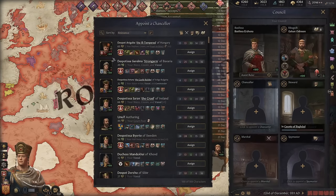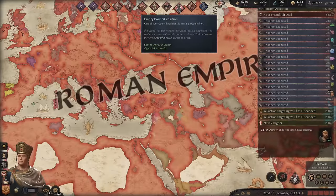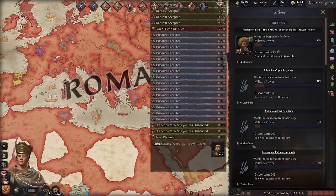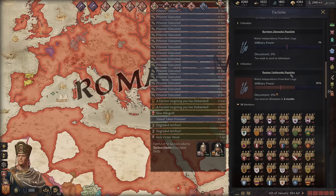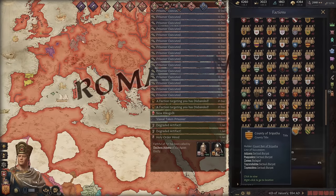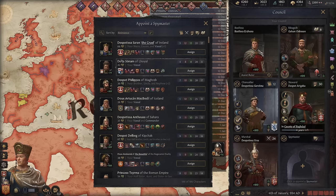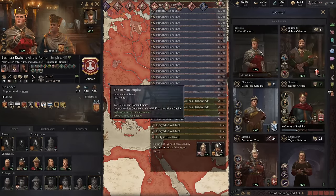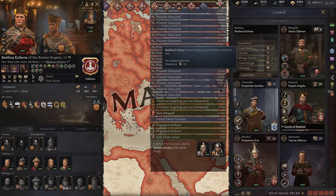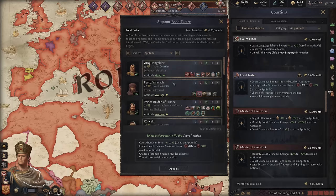After ruling for 127 years and fighting 250 wars, I'm ready to pass the Roman Empire onto my heir. Let's check our powerful vassals — thanks to our genetics and traits we get a lot of opinion. Let's check factions — the populists are strong, but since this is just a peasant faction it shouldn't be too big a deal. Let me make sure my spymaster is not a problem child — instead of any of these guys, I'll go for my half-sister. For court politics I could change it if I need more opinion. I'll set up the similar court protections as Genghis Khan: a food taster and at least one bodyguard.